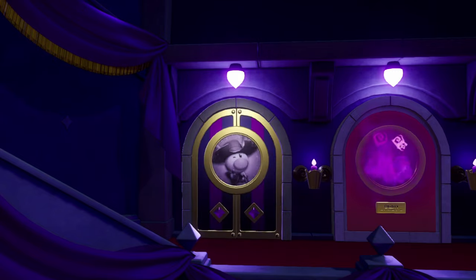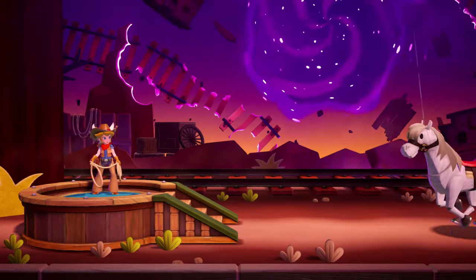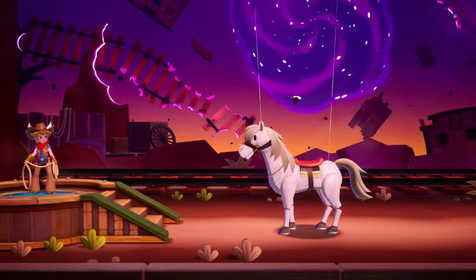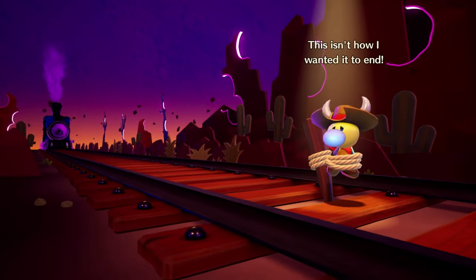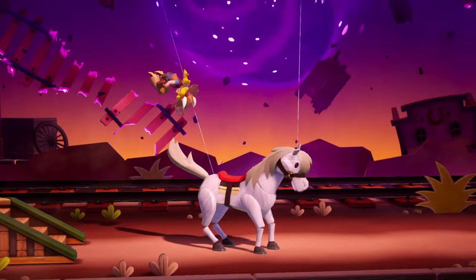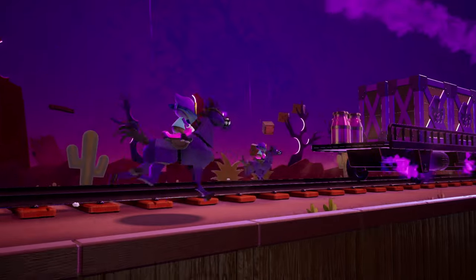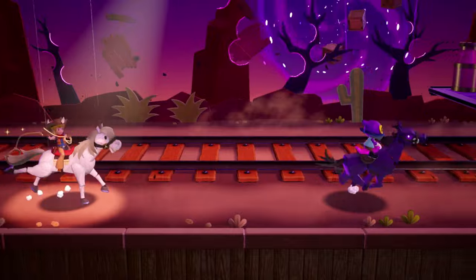Kind of fitting to be doing another cowgirl level right after we did the cowgirl challenge. We're in, already in cowgirl style. What's going on here? Why is she so panicked? This guy's on the tracks — this isn't how I wanted it to end. We've got to save the sparkler. Cowgirl, sparkler, we're coming to get you. We've got five sparkle gems to find too. It's probably going to be tough — I don't know if we'll be able to do this on the first try.